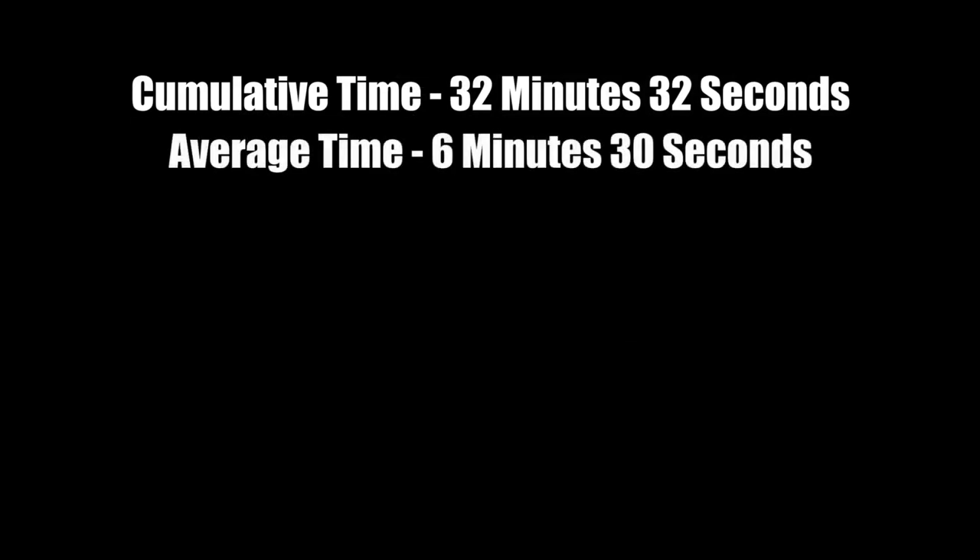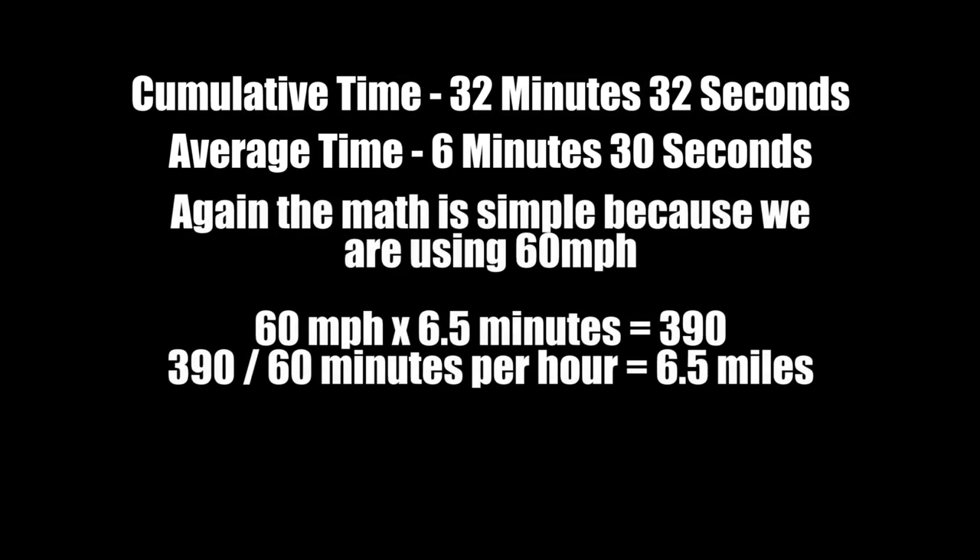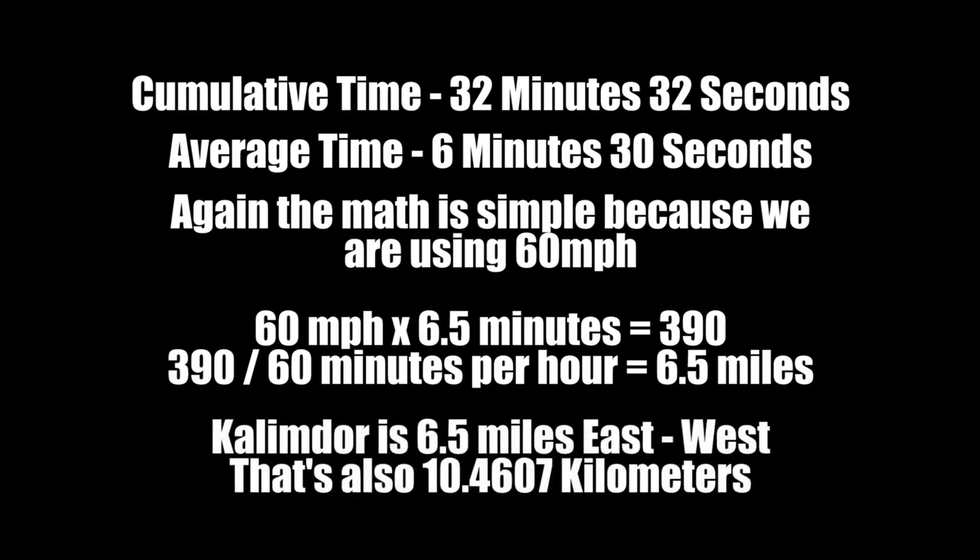Again, because we're using 60 miles per hour, the minutes and seconds are actually the amount of miles we're going. So 60 times 6.5 is 390, divide that by 60 minutes per hour, and we get 6.5 miles. So Kalimdor is 6.5 miles east to west, which is just about 10.5 kilometers.